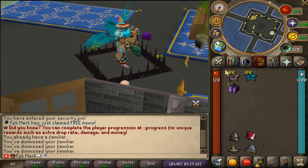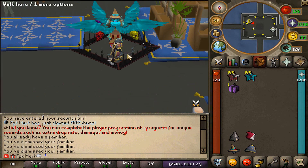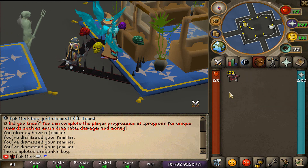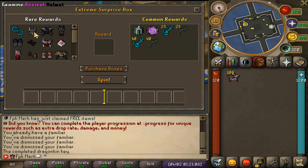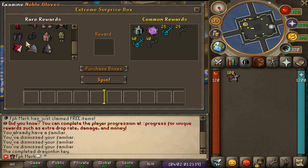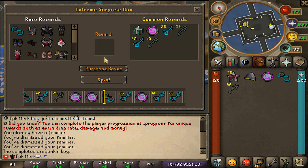As you guys can see, I have 100 Extreme Surprise Boxes as well as 100 Legendary Surprise Boxes in my inventory, so let's go ahead and open these bad boys up. Let's start off by opening up the Extreme Surprise Boxes. The common rewards include: Ultimate Box, 50 dollar token, Infinity Keys, Insidious Key Elites, and some more Infinity and Insidious keys. The rare rewards include the Infinity Attachment, Revival Armor, Totemic Armor, Noble Armor, and all these beautiful global boss pets.